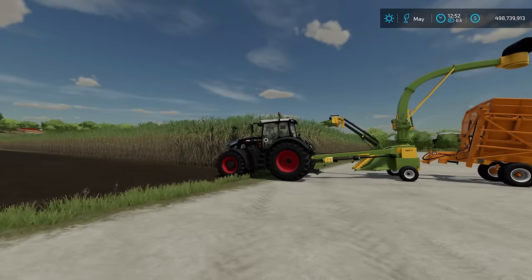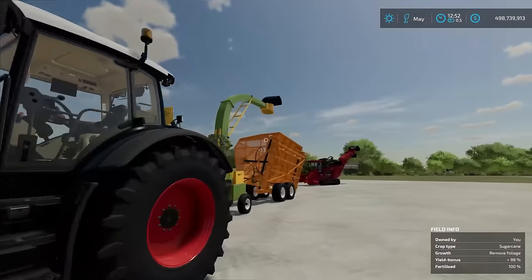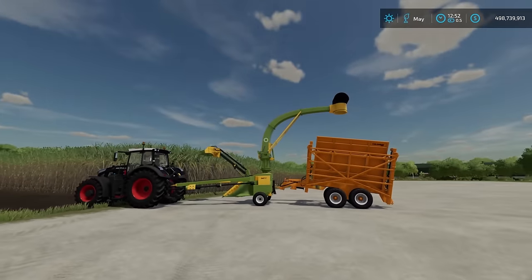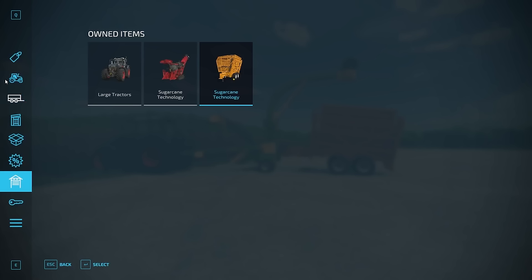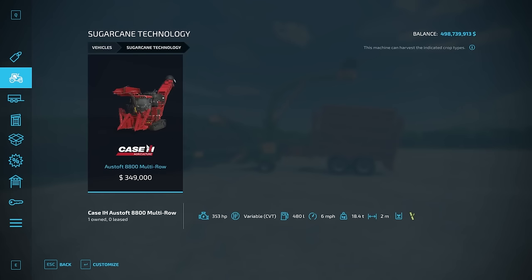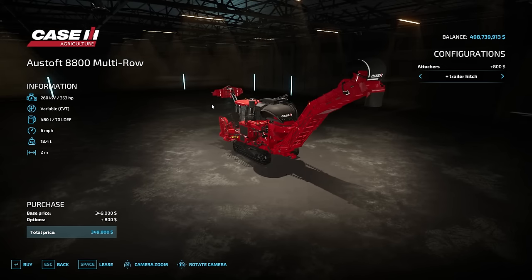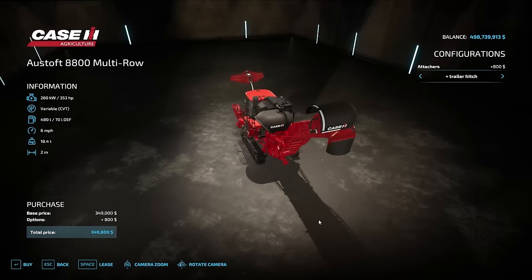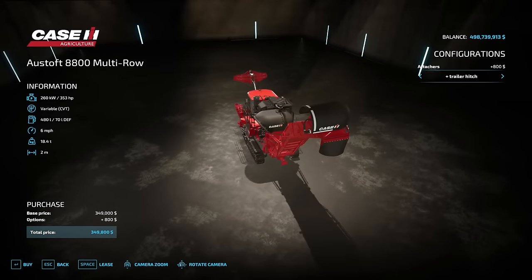The sugar cane is now ready to harvest — this is what it looks like when ready, and the menu shows 'remove foliage' since the tops get removed as you harvest. There are two base game harvesters: a self-propelled one and a pull-behind found in the store under sugar cane technology. If you buy the pull-behind, make sure to add a trailer hitch attachment on the back so you can pull a trailer — sugar cane gets cut, goes through the machine, up the pipe, and into a trailer.